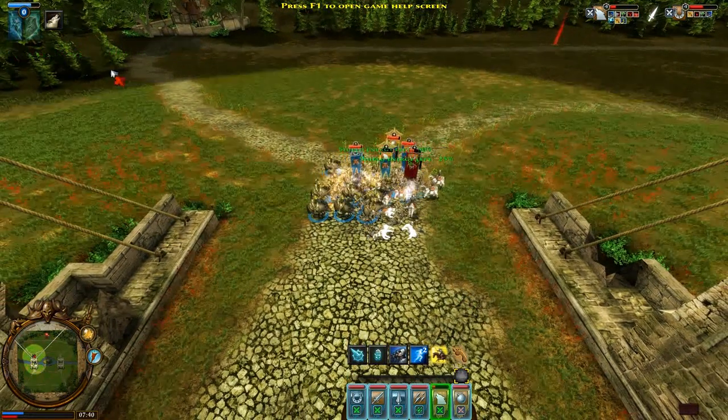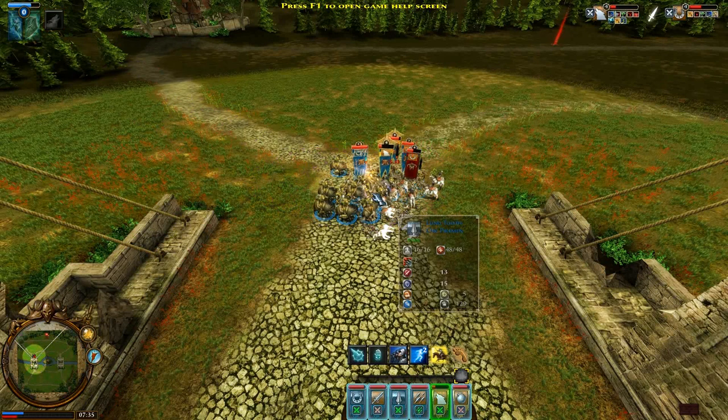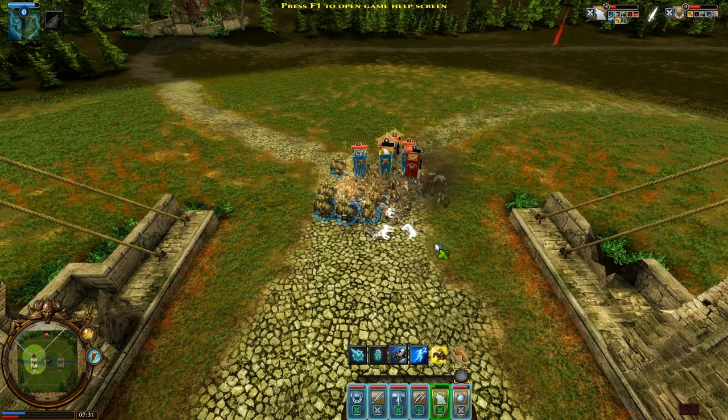The game mechanic is fairly basic — it's rock paper scissors in a nutshell. Pikemen beat cavalry. Cavalry beat light infantry. Light infantry beat pikemen. So keep this in mind and you won't go far wrong.